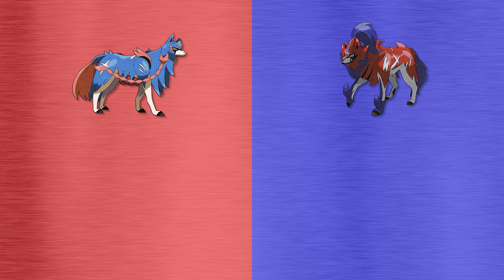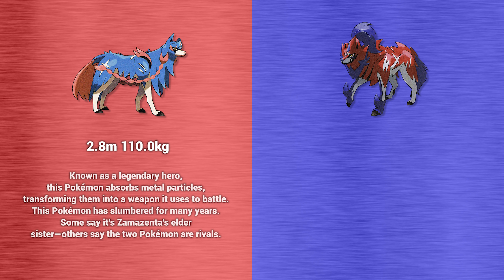According to the Pokedex, Zacian in Hero of Many Battles form is 2.8 meters tall and weighs 110 kilograms. Its Pokedex information says: known as a legendary hero, this Pokemon absorbs metal particles, transforming them into a weapon it uses to battle. This Pokemon has slumbered for many years. Some say it's Zamazenta's elder sister.